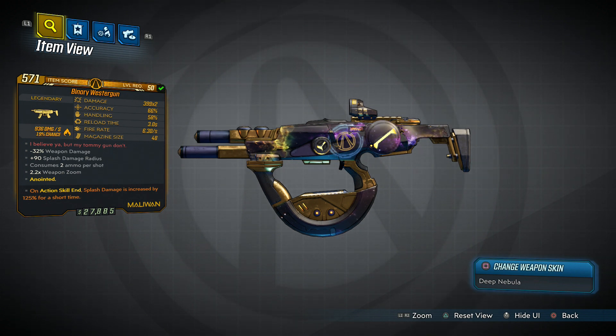The one you want by far — and this could be the thing people don't play around with — is a binary Wester Gun. That's the key. This can come with different damages; the one I have has 399 times two, and I've seen these come with 500 times two. One of the things that makes this gun so insane is if you can get the anointed effect on it, which is 'on action skill end, splash damage is increased by 125% for a short time.' This is a splash damage weapon and from my testing, whenever your action skill ends, this weapon will basically double in damage.